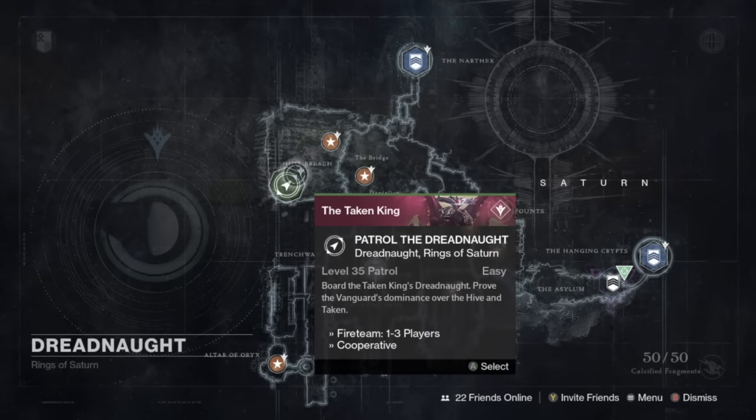We also have the Tier 3 boss inside the Court of Oryx this week. It's going to be Kagar, and that is going to be the wizard that has the Servile Ogre. Make sure you take out all of the little Acolyte eyes first so you can weaken the wizard, then kill the ogre, then go up and kill the wizard. Pretty easy this week, and that will help you get up to all those 50 Calcified Fragments that you need for your Moments of Triumph.